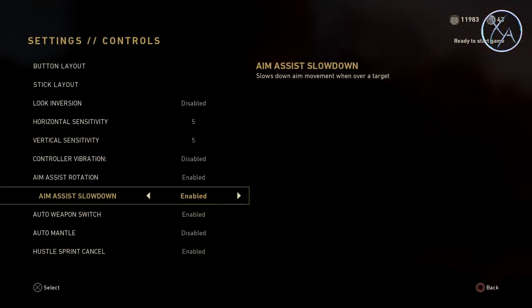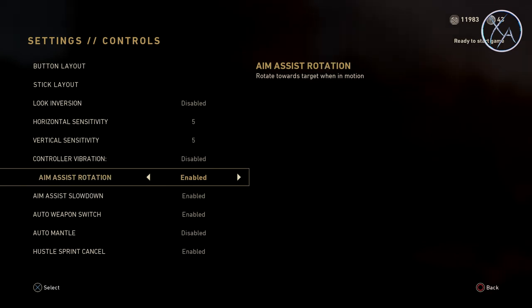First up, if you're in your settings you'll see that there are two different types of aim assist in multiplayer that you can either enable or disable: aim assist slowdown as well as aim assist rotation.